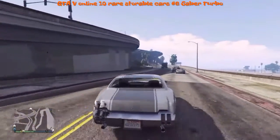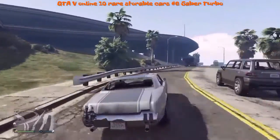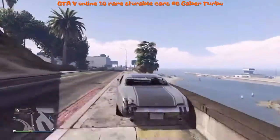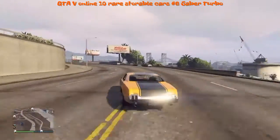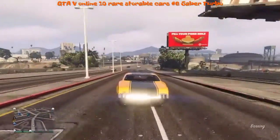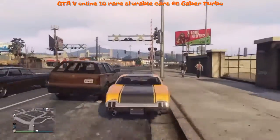You can put a wheelie bar on the back of it and it's got a lot of good customizations, which I'll show you at the end of the video. Again, you want to be over by the project area — I'll be putting up a map here in a few seconds. You get all kinds of rare cars over by there.